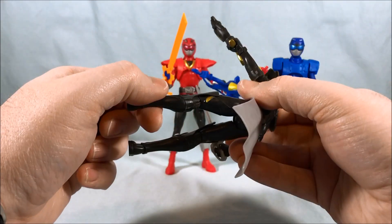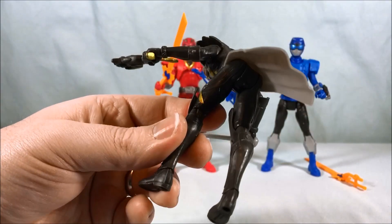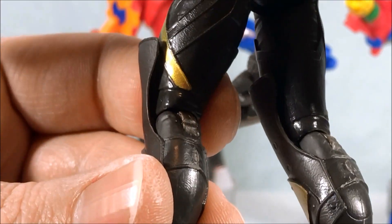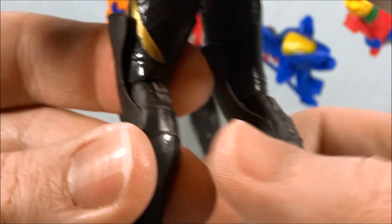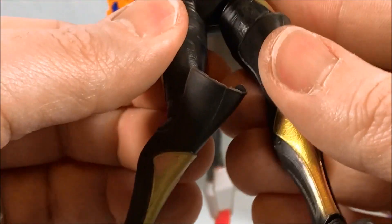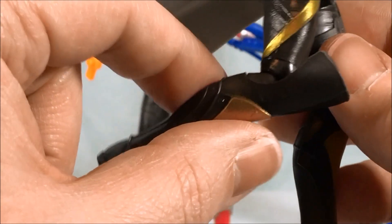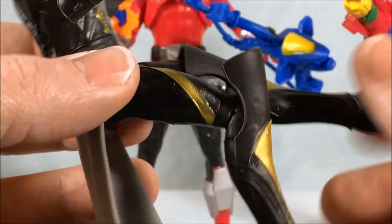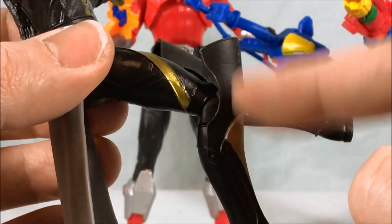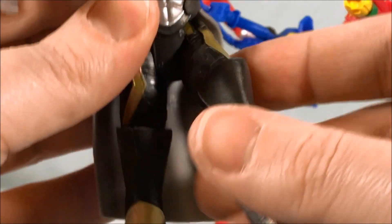He does have knee articulation and it can go from side to side no problem. But I have real trouble getting the knees to bend. He has these weird ratchet knees that I've started to see on a couple of Hasbro toys, and unfortunately when this happens it makes it really difficult to actually bend the knee. A lot of times you'll try to bend it and you can feel that it's the peg in the upper part of the leg that's bending — I'm going to snap it off and I really don't want to do that. But there we go, I was able to bend it at the knee.